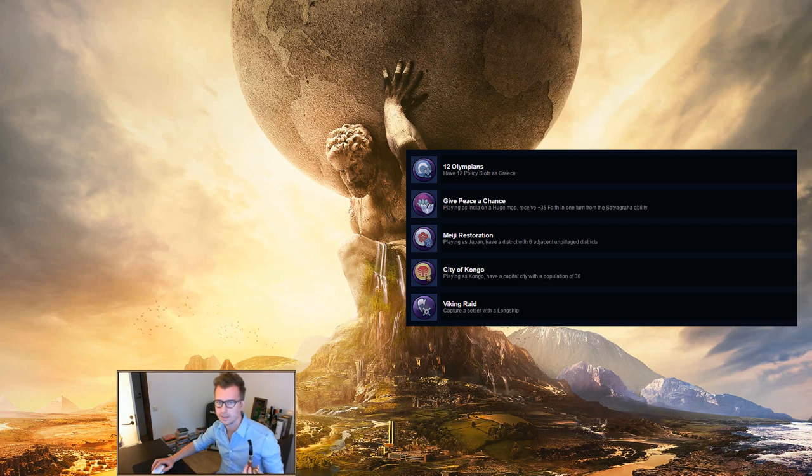Greece — 12 Olympians: have 12 policy slots as Greece. This is easiest if you do it as Pericles since he gets an additional slot right away. Then you need wonders that give you additional slots: Forbidden City, Potala Palace, Big Ben, Alhambra, and the great merchant Adam Smith who gives an extra economic policy slot. You need three of those five, plus Pericles and a late-game government to get those 12. Fairly easy as long as you plan for it.